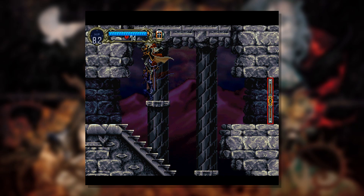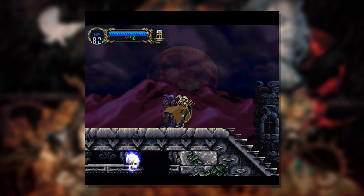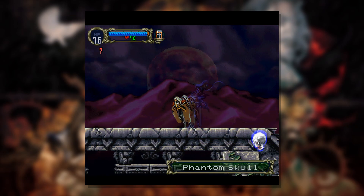I took a little break, ate some food, got some water, drank some tea, felt good. But I'm back at it again and it's time to do more Castlevania — and there's this little skull. What is this called? Is it just skull? Because we fought the skull. Phantom skull. Okay.